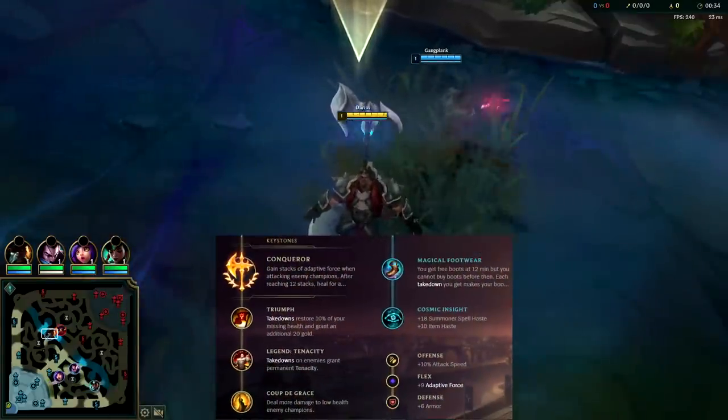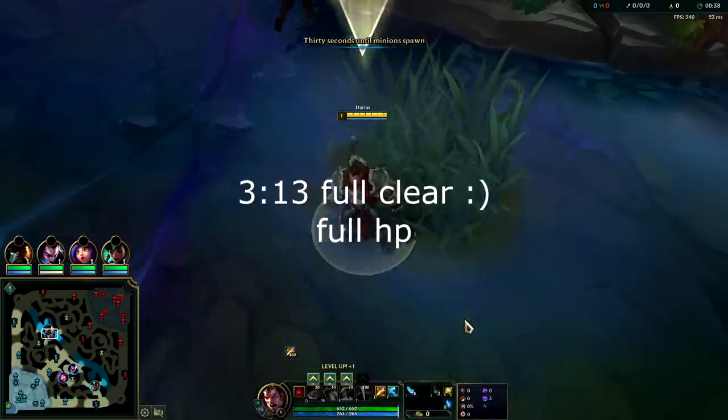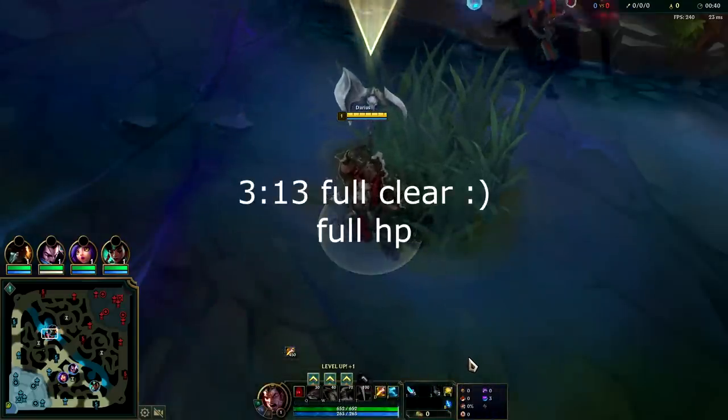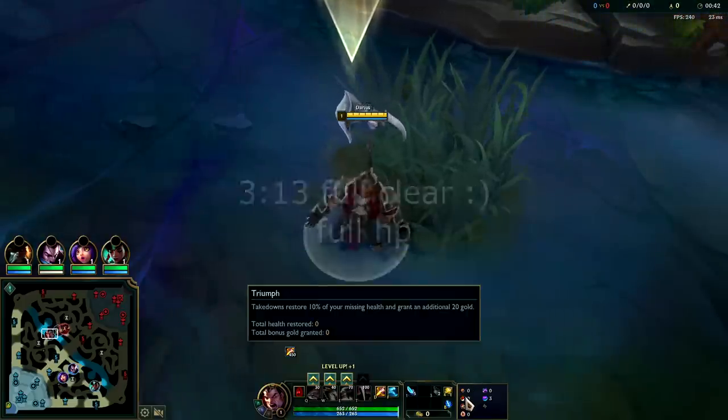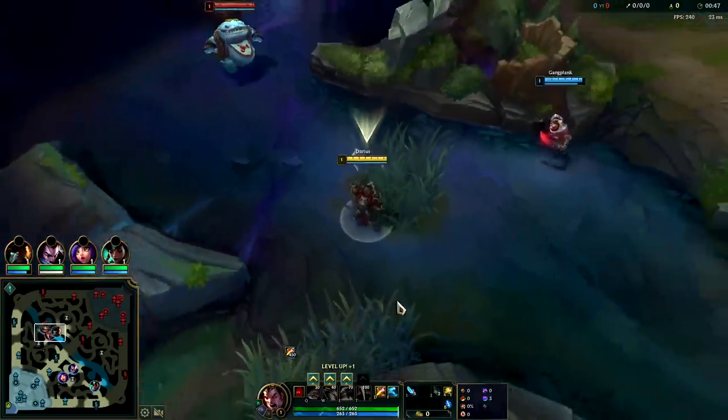What's going on guys, going to be showing you the power of Darius jungle. We're playing him with the best hyper carry build today. I used to recommend Predator but it's been over-nerfed, so instead we have Conqueror, Triumph, Tenacity, Last Stand, with Nimbus Celerity, attack speed, and armor for our build.